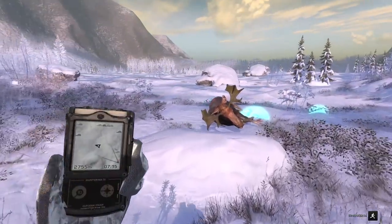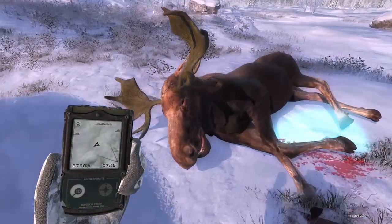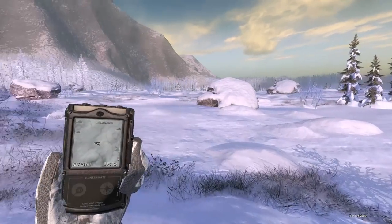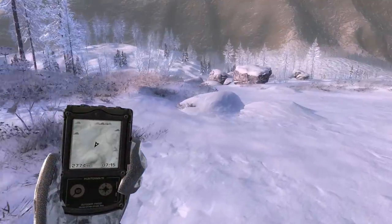Doing pretty good with the 405 on the Moose short range, at least. We did catch the liver as well, so that might have been the reason. I didn't pay enough attention on the other ones. But 99 score on that guy, and we will continue on our Easter egg hunt.